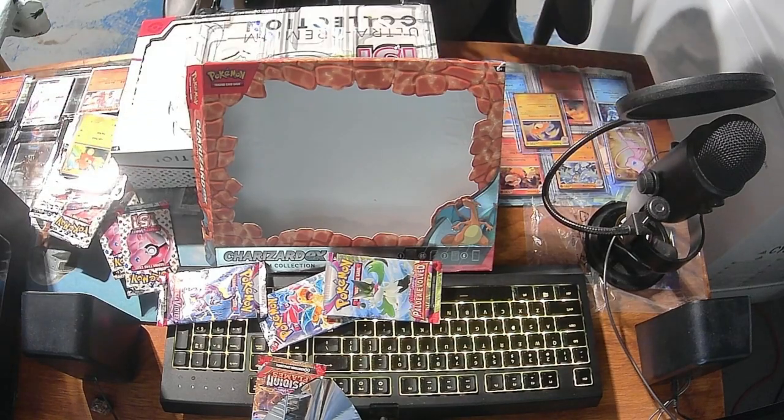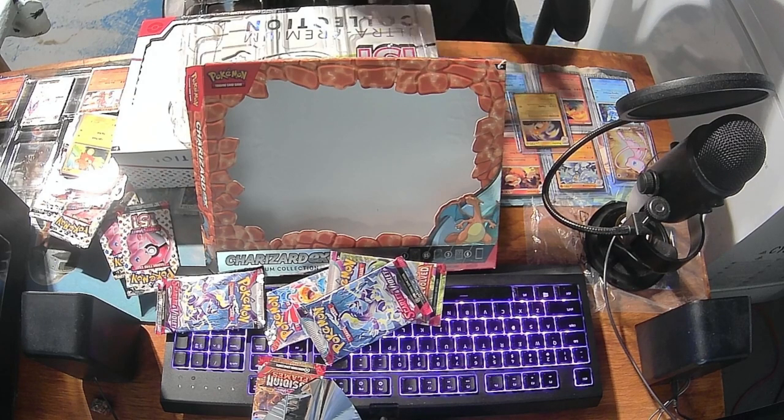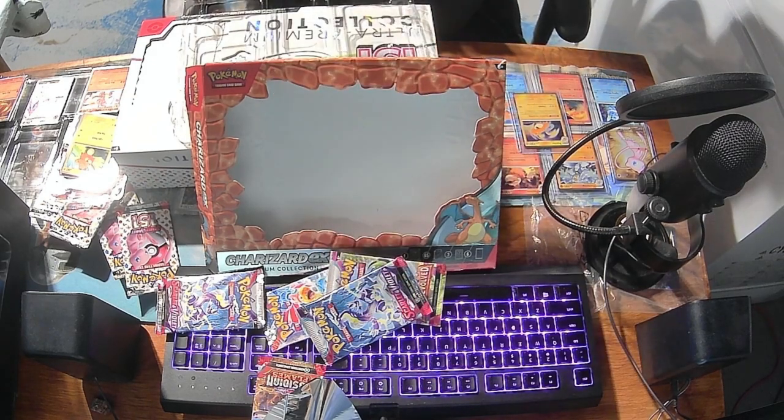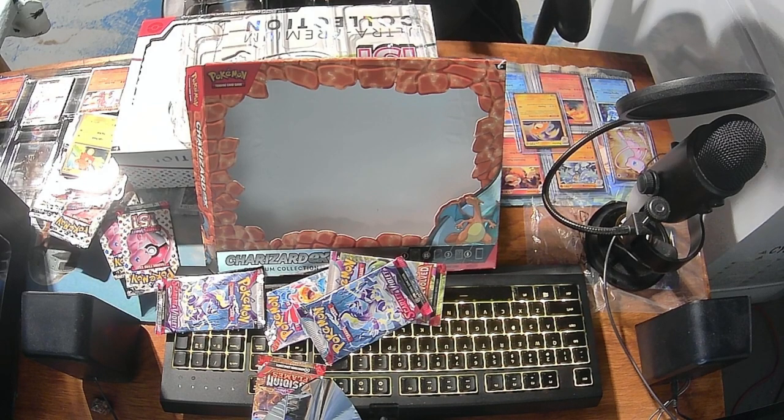Lovely. Rare Candy, Fidough — doesn't look cute, Fidough. Dedenne, Pineco, EXP Share, Stonjourner, Penny — which I also have a Full Art of; I like Penny. Indeedee, which is a Reverse Holo Rare, Chansey, and a Toxicroak EX.